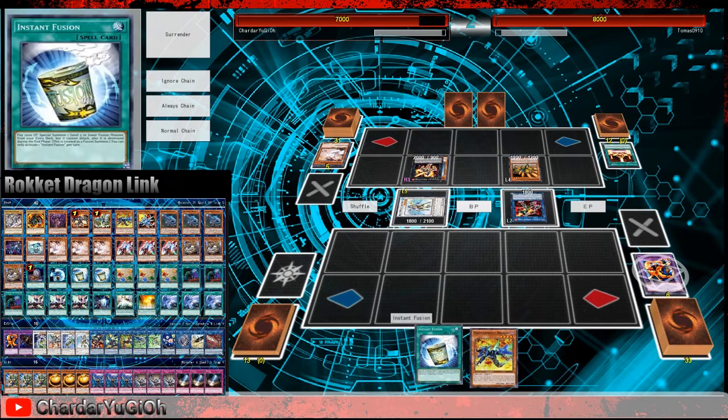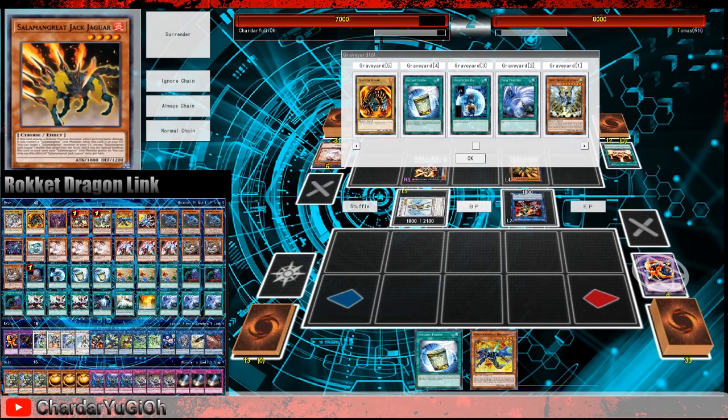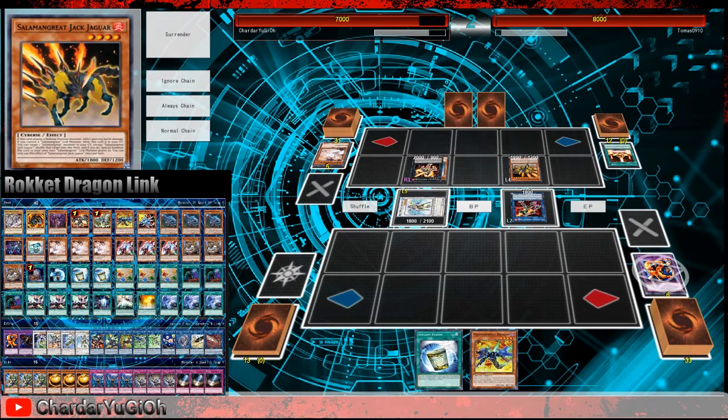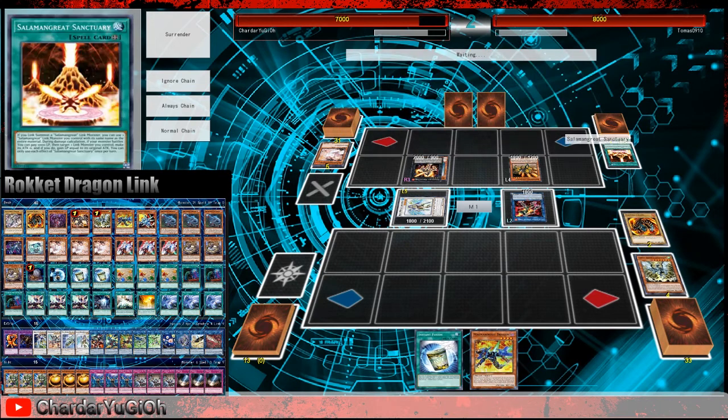Normal summon the Magna Rocket Dragon. This is far from optimal — we have two dragons in grave, thinking about what we can do here. The answer is definitely not much. Activate Tempest, banishing Darkfire Dragon and Flamebell Guard. So our opponent has another hand trap here, then we're in even worse shape than we were before — and we're in pretty rough shape.